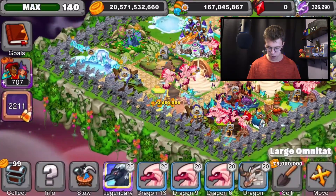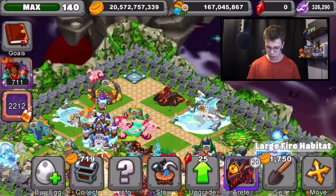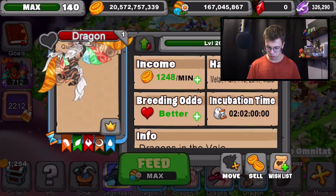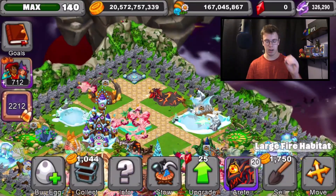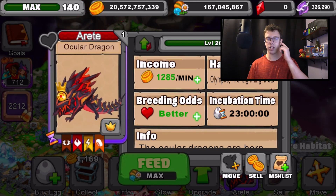Let me find my Quintessent Dragon — should be right here. Yeah, so it produces about 40 more gold. Anyway, it's around 40 more gold — so the Ocular Dragon produces around 40 fewer gold than that, but basically it's very close. That's pretty dope, that's actually kind of sick.